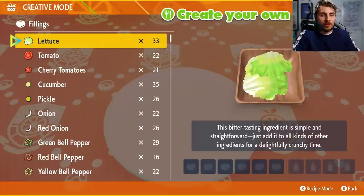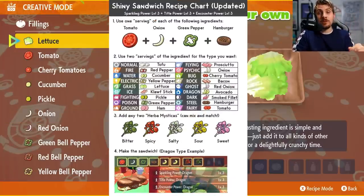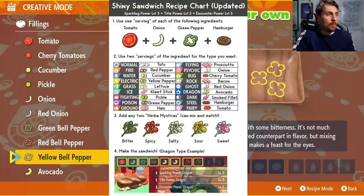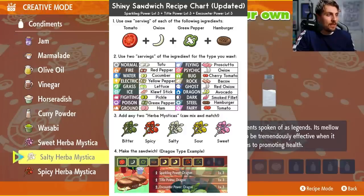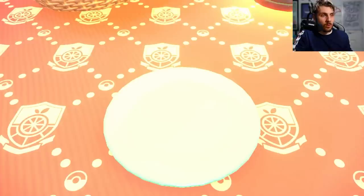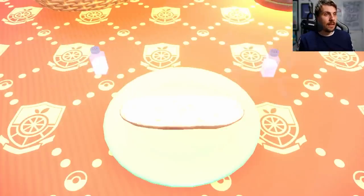For this, you can go into creative mode. I'll put an overlay on the screen now, but there will be a link in the description for all of the most recent sandwich recipes to get sparkling power level 3 with that encounter power. For this one, because it is electric, we want to go with a yellow bell pepper, and for ease I'm going to go salty with a spicy herb and mystica. That's all you're going to need for getting this encounter power.